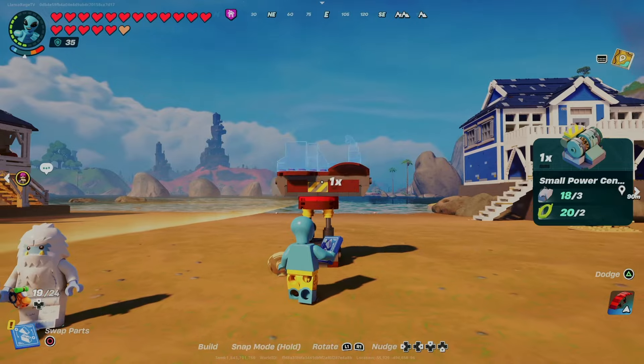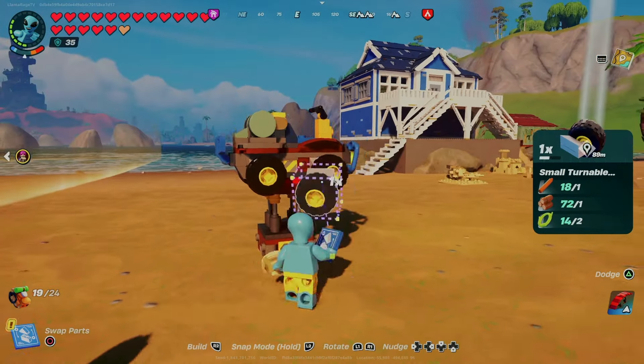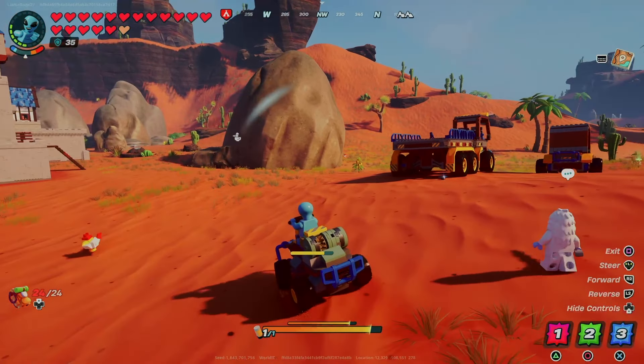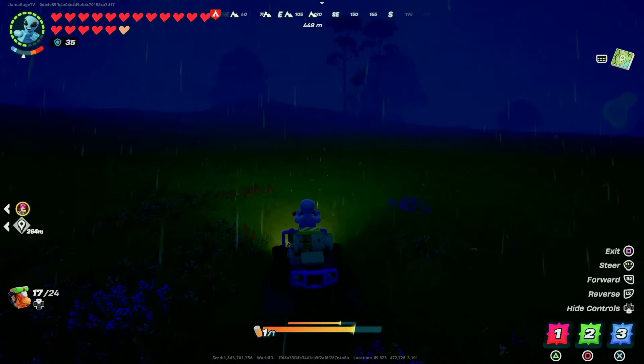The speeder appears when you add a power cell and it only needs wood, cording, and granite — so it's a cheap build and very fast. It's difficult to control and very delicate. Try not to bump into anything because you'll lose a bumper or worse. It's also easy to flip over, and it doesn't climb hills well unless you modify it.